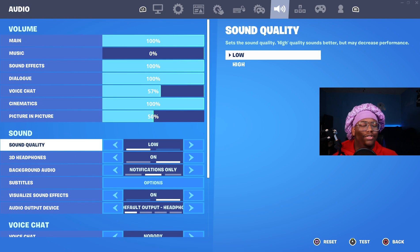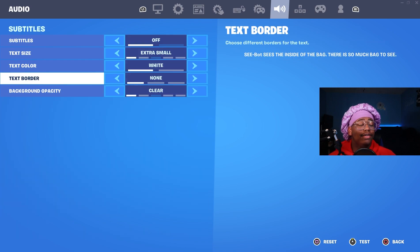Coming over to the audio tab, most of this is up to preference, but sound quality you should have on low. It doesn't change anything except for the pump shotgun sound, so it won't change any footsteps or shots. For your subtitles, make sure you have these turned all the way down. They don't do anything and people don't really use them.